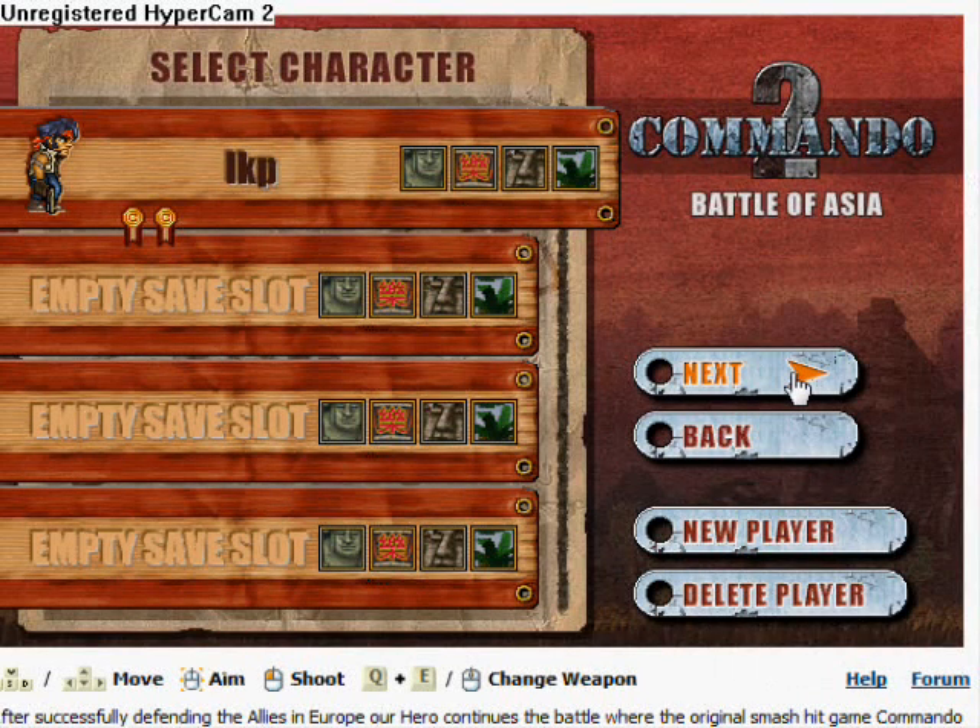Hi there, this is Lloyd. I'll be showing you how to hack Commando 2. I'll show you how to hack your life, your ammo, and your score. So I'm going to start off with the score. What you'll need is Cheat Engine 5.3, 5.4, or 5.5.